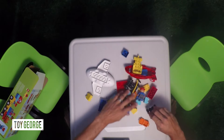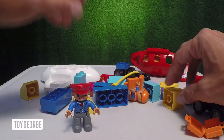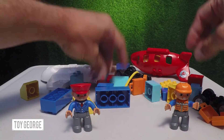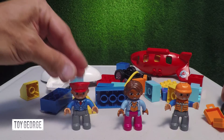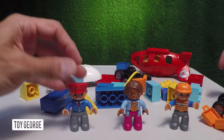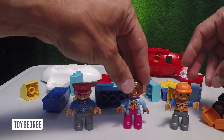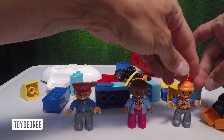So we've got the pilot right here, we've got the airport worker, and we've got the passenger. This is Mr. Smith — he's gonna get us there nice and safe — and we don't know what her name is, and this one we'll call Butch. Hi, I'm Butch, I'm the airport worker.